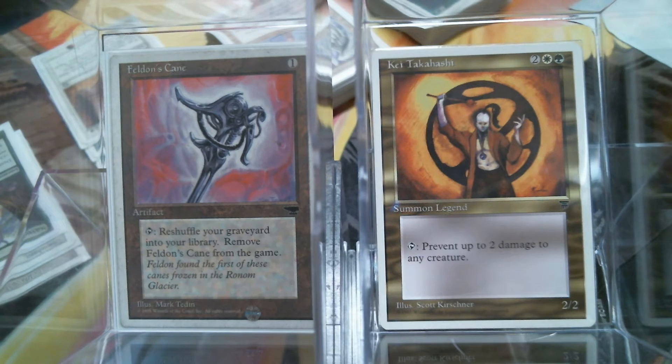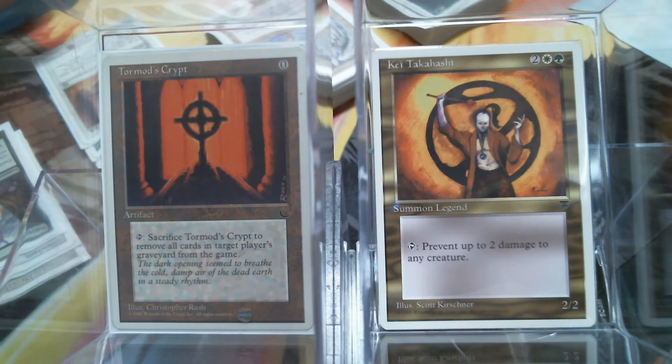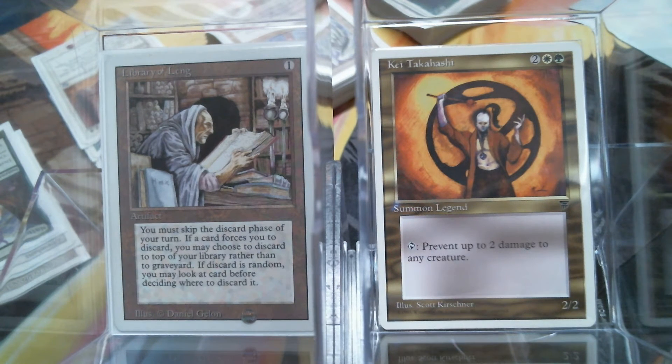Feldon's Cain has been saving my ass for years. On the opposite end, Tormod's Crypt — we all know that in our format the graveyard is just an extension of your hand. Some decks I play where I don't want a hand, I want it in the graveyard — there are more options there. Tormod's Crypt kind of gets you out of that bind. It can really get you out of an Anger situation, or any of those cards that only matter when they're in the graveyard. I still to this day have never seen Bridge from Below in an EDH game — not to say it doesn't happen, but it could.